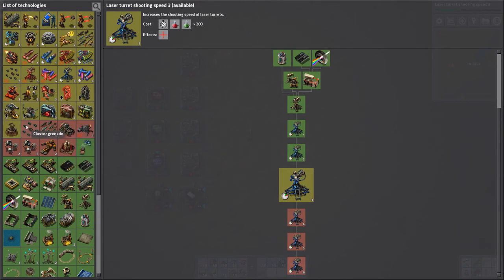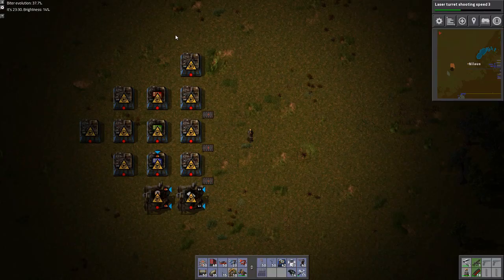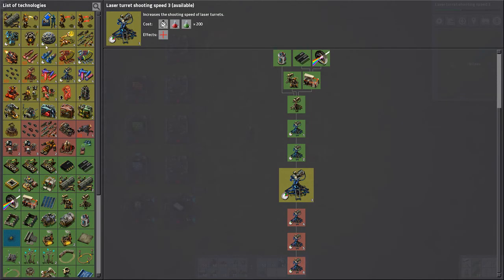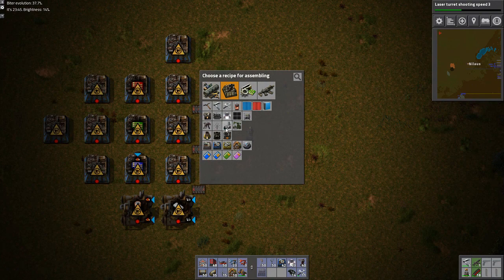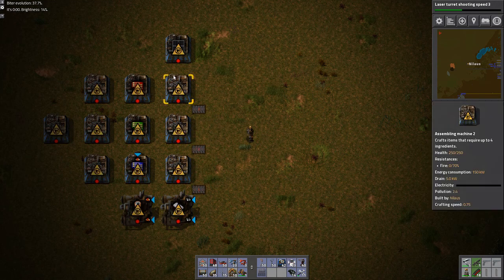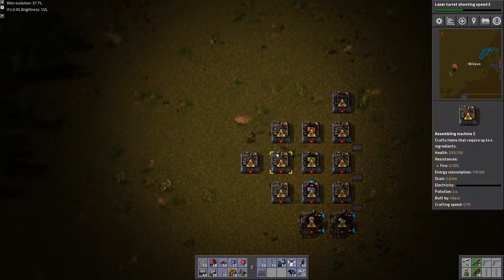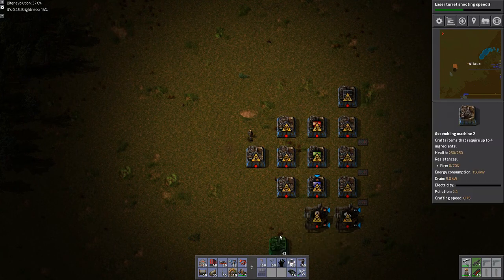Looking at the end game here - satellite's not ready. Processing units, rocket parts, low density structure - that's all fine. This one might be something like solar and accumulators up here because they are also going to be needed in vast amounts to fuel the space program. And the great thing about it is I can just flip it because that central square is going to be where I launch my rockets.